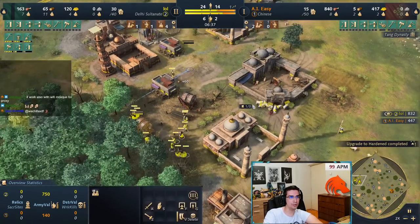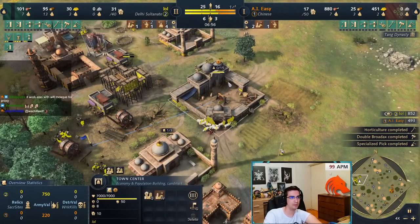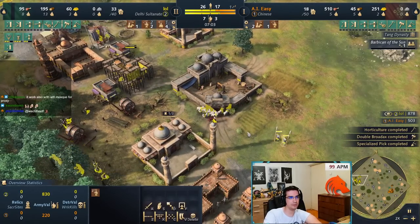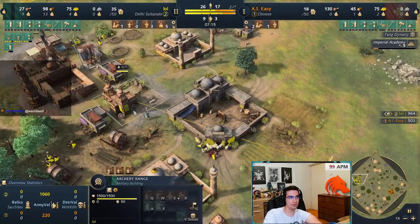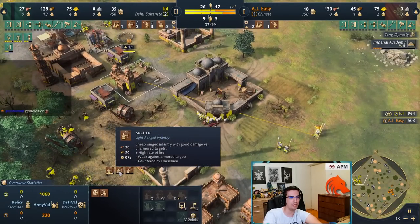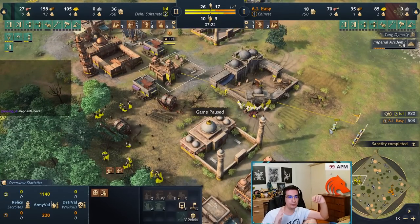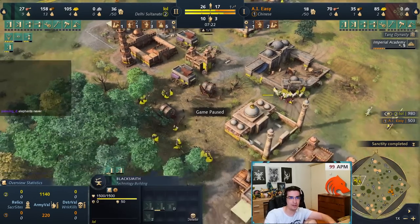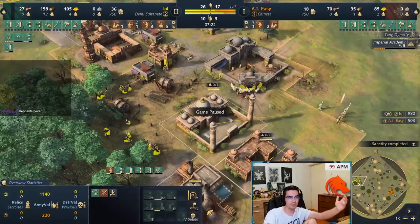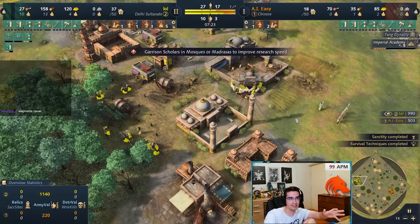I have 13 on wood and after that I'll rally all workers onto food. I'm adding an archery range now and putting one scholar into the archery range to boost production speed — archers are now producing every seven seconds. When you do this build you'll feel like you have no wood for buildings; you're struggling to build things. That's why it's important to build the archery range last — after you have two blacksmiths, barracks, and a second mosque. The archery range will completely drain your wood supplies, so build it last.